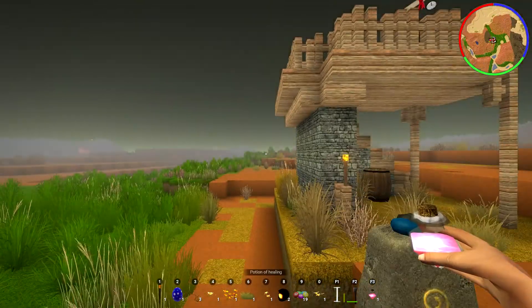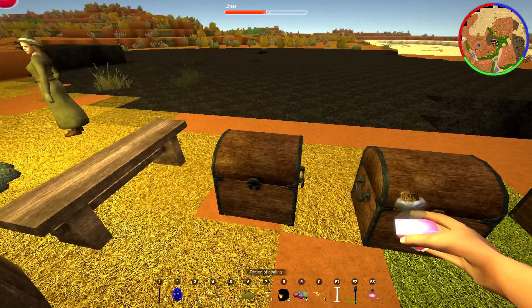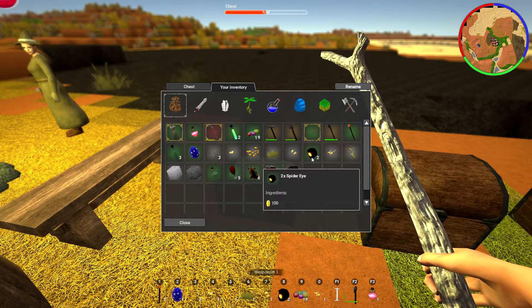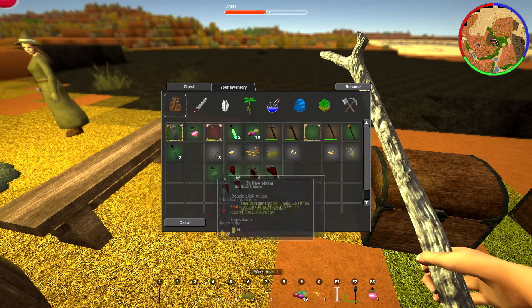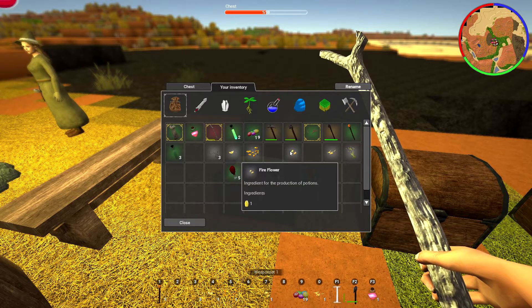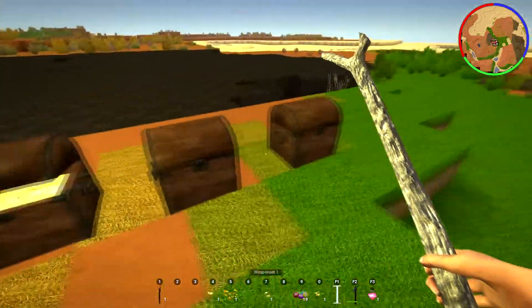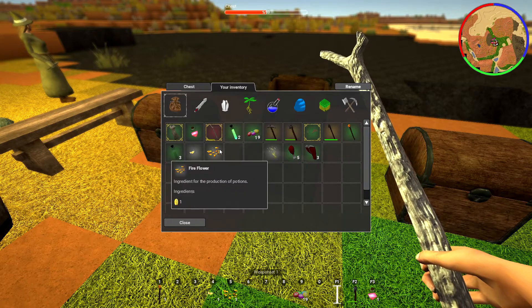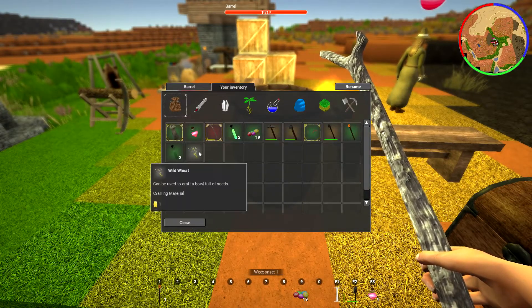I wanted to drink one of my potions. We got a spider eye - I have no idea what it's for. We got an empty potion. Now we got fireflyer - ingredient for the protection potions. And let's put them in here - these are for potions. And then we have some food stuff.